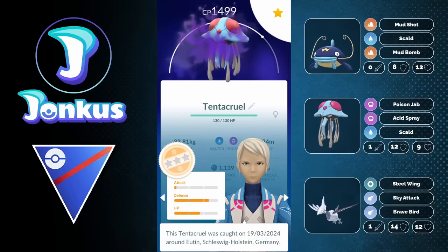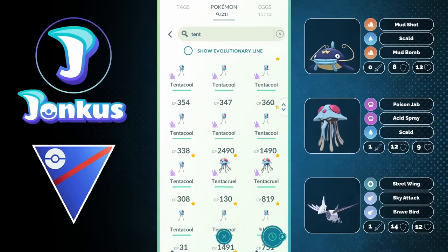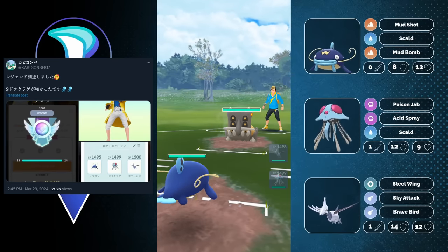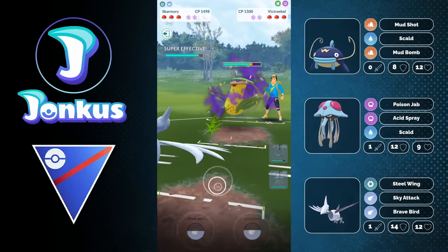Hello and welcome to a new video. Today we're going to take a look at another legend team, and today it's going to be around Tentacruel — Shadow Tentacruel from a Japanese player that I also follow for quite a long time. They are so good at the game. So this team is going to be a little bit more meta as well.